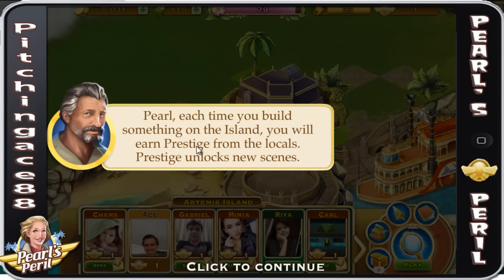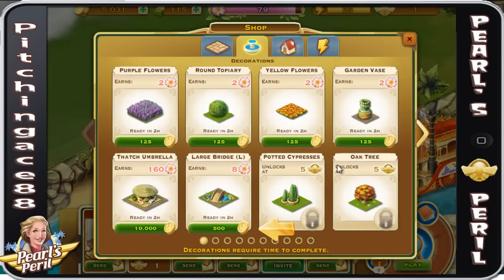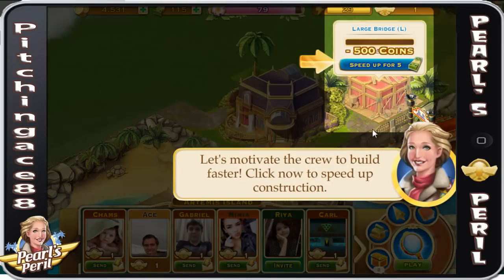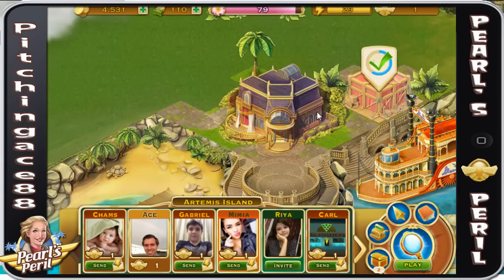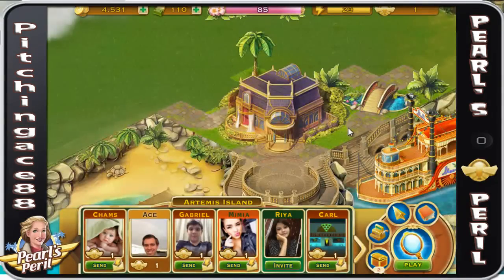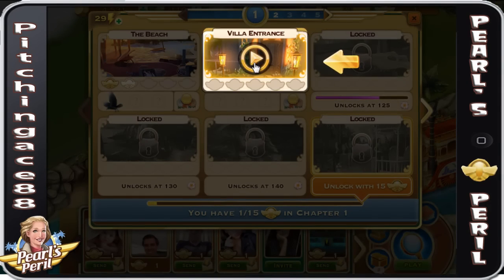Pearl, each time you build something on the island you will earn prestige from the locals. Prestige unlocks new scenes. Let's build something that would make Grandpa Edwin proud. Now you can build stuff to gain your prestige, which is going to help you unlock cases. So we did prestige and now we opened up this one.